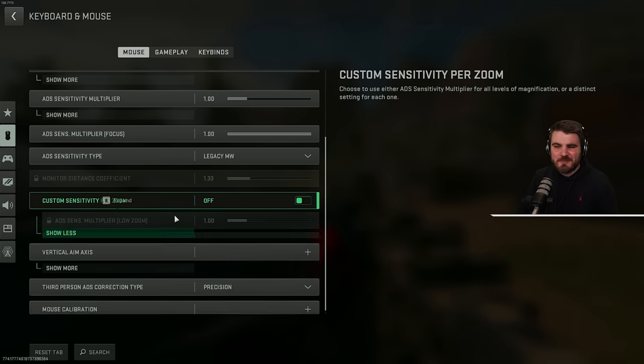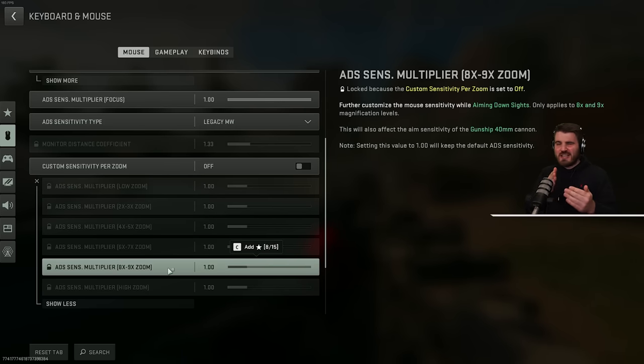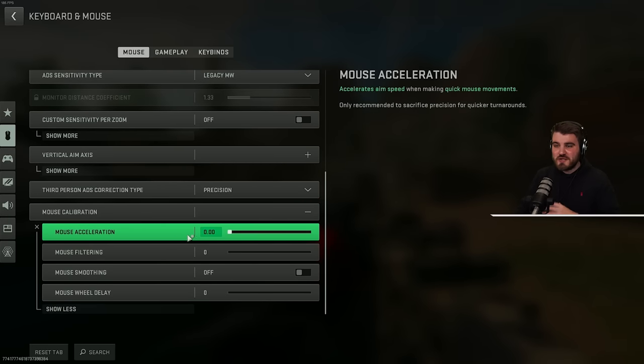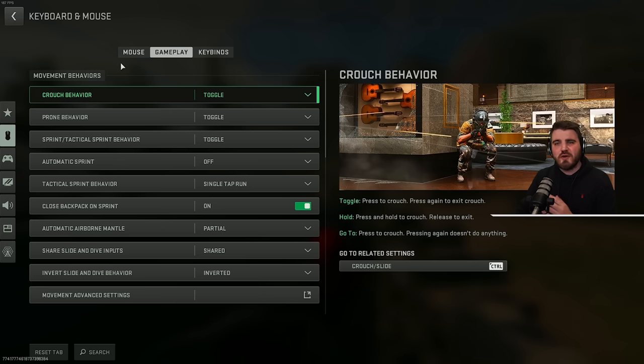Custom sensitivity per zoom can be useful with high-zoom sniper scopes to slow things down for really precise aim, but I wouldn't recommend it for anything lower — it's not something I personally use, but it's there if you want it. Vertical aim axis can be inverted if you want, but again, not something I'd recommend. Make sure that all mouse calibration settings — acceleration, filtering, smoothing, and mouse wheel delay — are turned off. These will make your aim feel terrible.